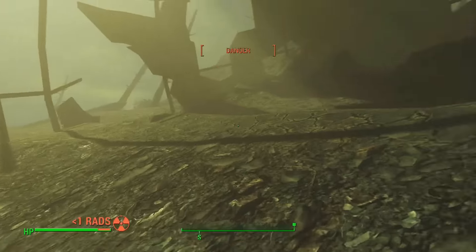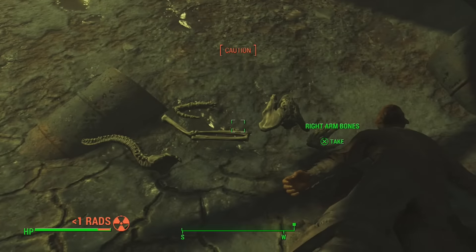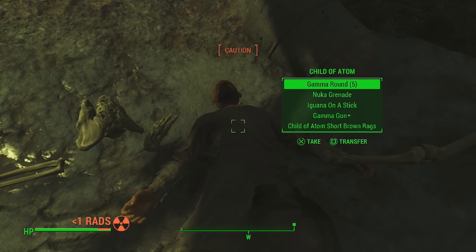Once you have got the beast lured outside of this location, make your way inside and find the dead body. Inside the dead body, you'll be able to find yourself the Gamma Gun, as well as the Gamma Gun rounds and many other interesting items.